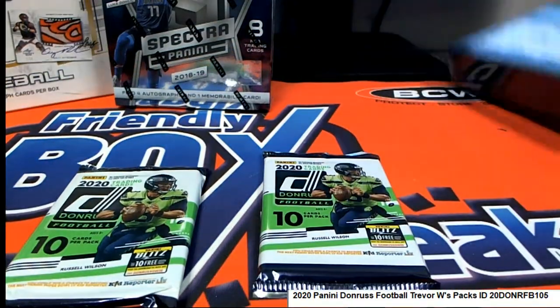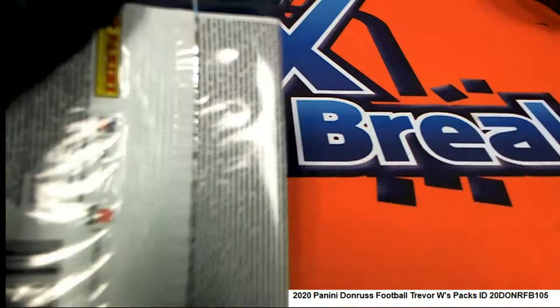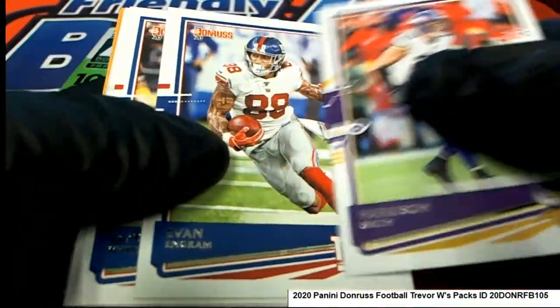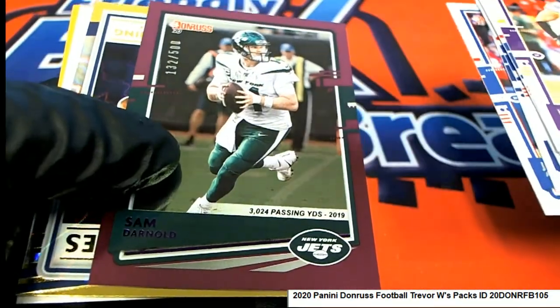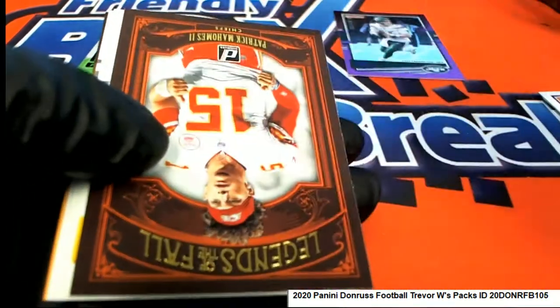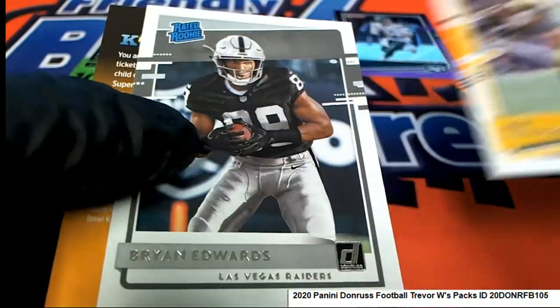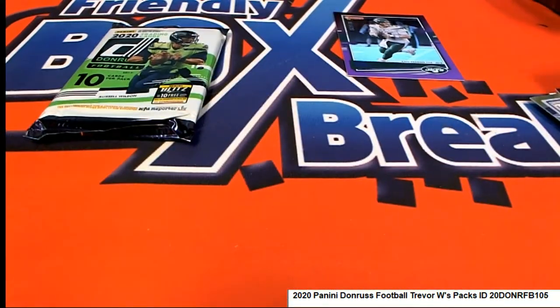All right, let's rip a little Donruss here for Trey. Josh Allen! And here's a nice parallel of Sam Darnold, 132 of 500. Peyton Manning Legends Series. Peyton Manning — my home's Legends of the Fall — and a rookie there for the Raiders.